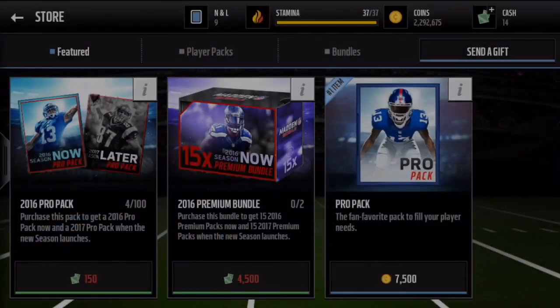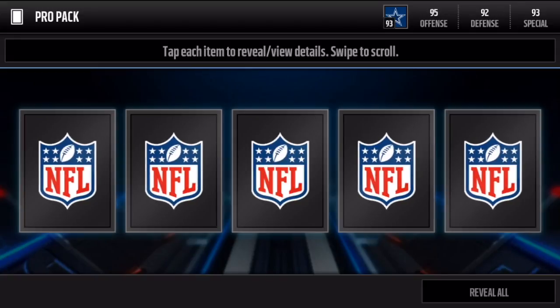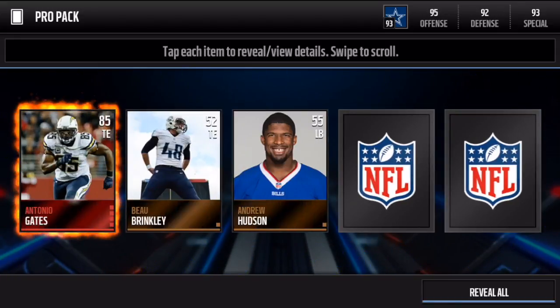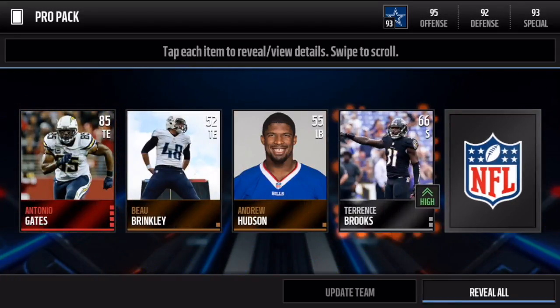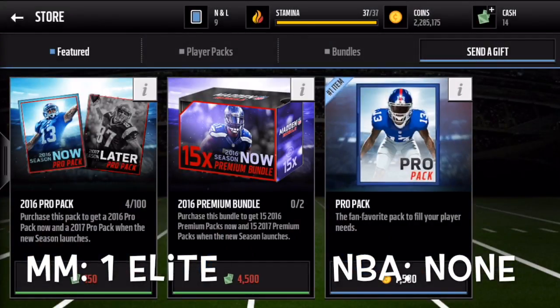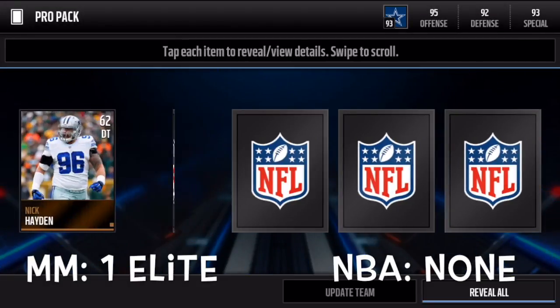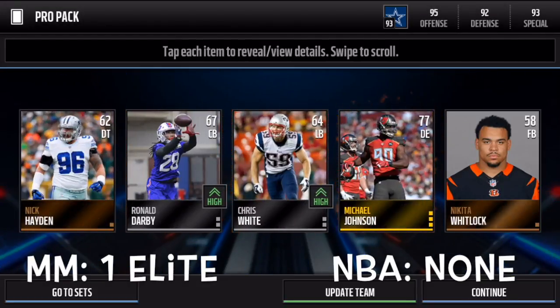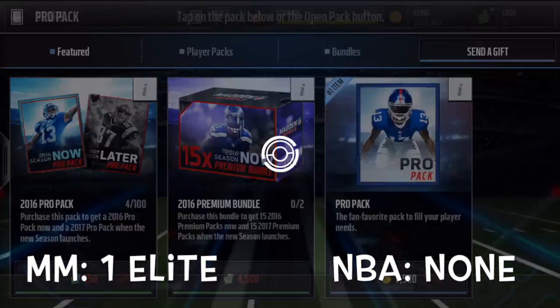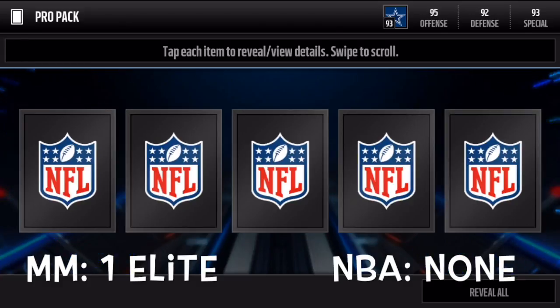As we hop into our seventh pack - we get an elite right there! Antonio Gates - that's what we had to do, we had to pull one elite. So in Madden Mobile we have pulled one elite with three packs to go. The count is Madden Mobile one elite, and NBA Live zero because we haven't even pulled packs on there yet.